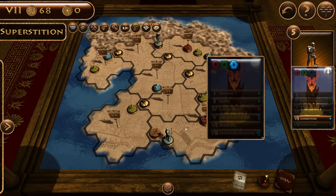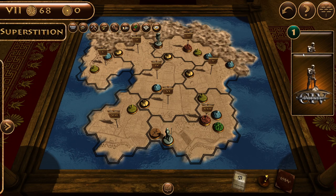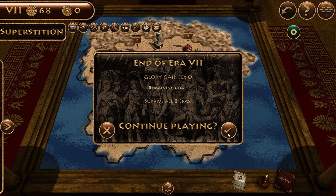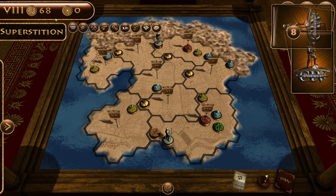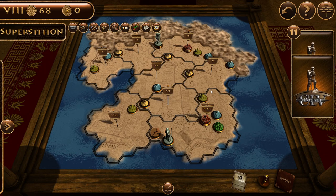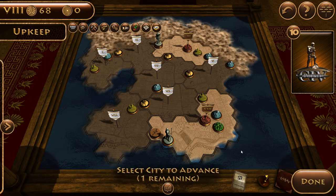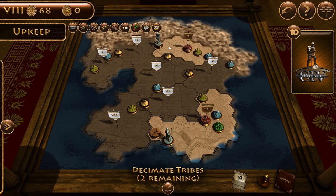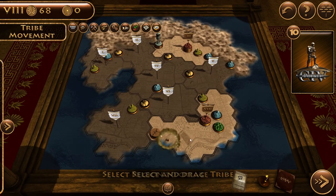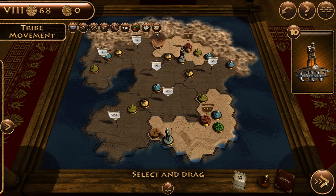We're going to pass on visitations because we know how bad they are. That actually would have been a good trade visitation, but okay. Superstition - I don't quite remember what it does. Oh, it makes you lose cards! That's good because it means we finish the era sooner - so we won? Wait, no - I thought we were at era eight but we're just at era seven. One more area to go! Superstition is great because it allows you to get to the end faster - one of the few beneficial things we can get.